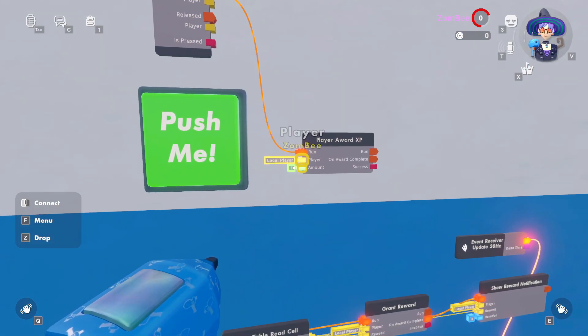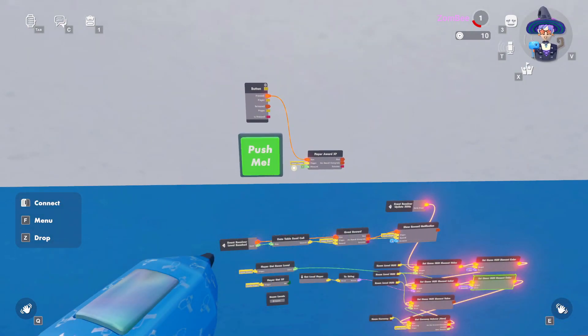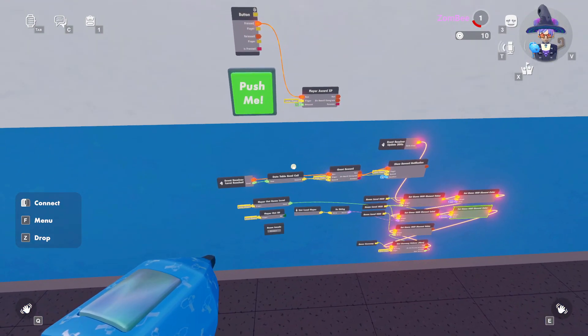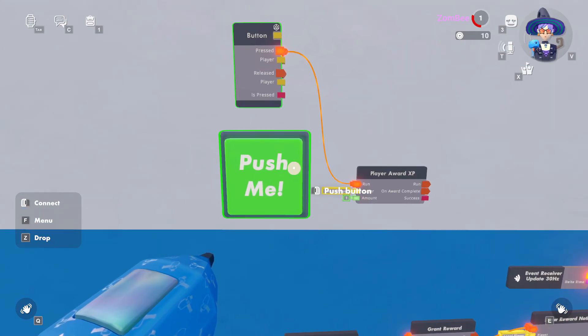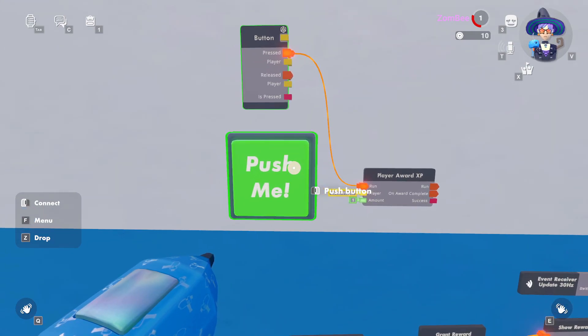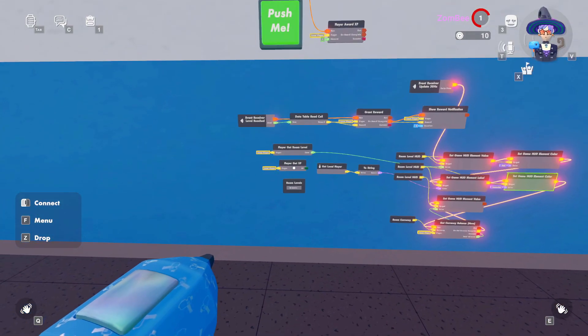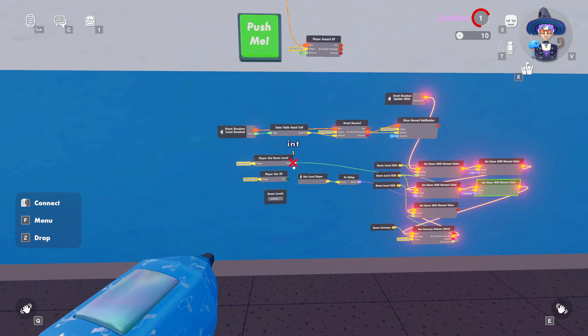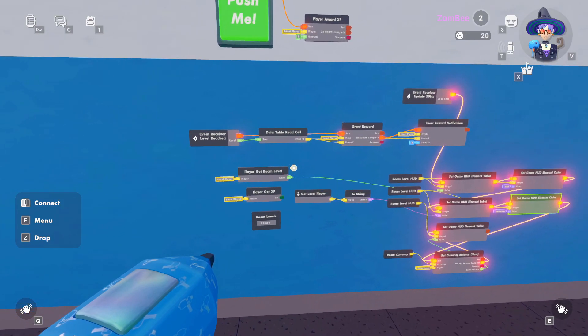At 10 XP we level up and get awarded 10 gold coins — you can see them appear in the top right of the screen. There's a delay in the progress wheel which is completely normal, similar to how a currency chip takes a moment to register. Pressing the button enough times brings us up to level two, and we get our 10 gold coins again.